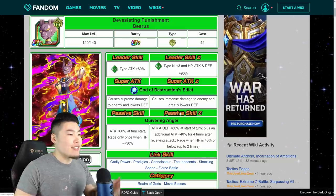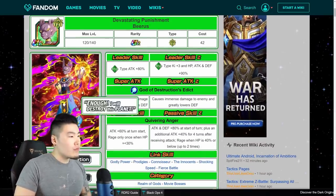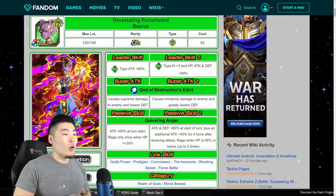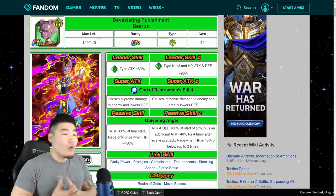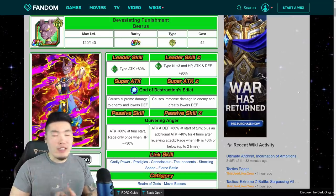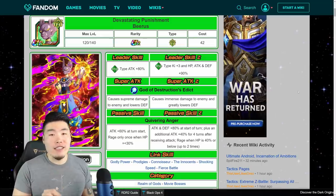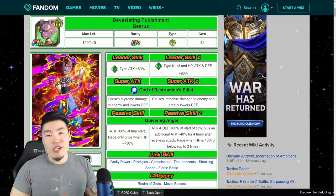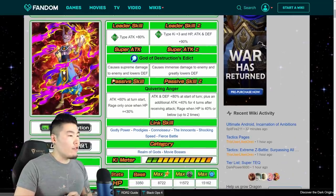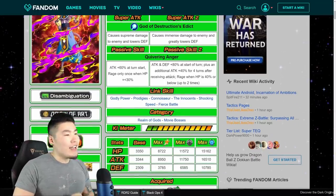Let's jump over to the actual unit itself and see what kind of changes they made from the original to the new Extreme Z Awaken version. His max level went up from 120 to 140. His old leader skill was Tech Types Attack plus 80%, and now it's Tech Types Key plus 3, HP Attack and Defense plus 90% — which is the exact same leader skill as LR Goku Black, which is very good. For his Super Attack, it went from Supreme Damage to Enemy and lowers Defense to causing Immense Damage and greatly lowers Defense.